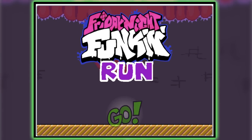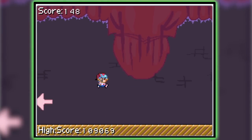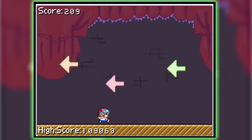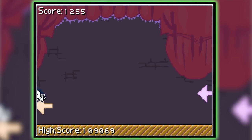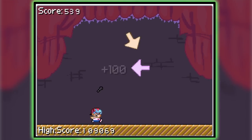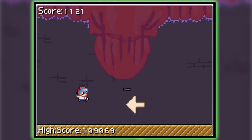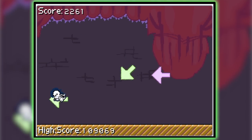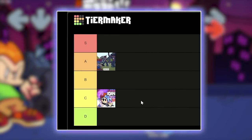Next up, let's jump into FNF Run. It's a side-scrolling flappy bird-like game where you have to dodge flying notes. You can also hit them with mics, but honestly the hitboxes and everything is kind of jank. The best strategy I've found is to just almost never jump and spam mics as efficiently as you can. In a nutshell, it's pretty solid, so I'll stick it in the middle of C tier.